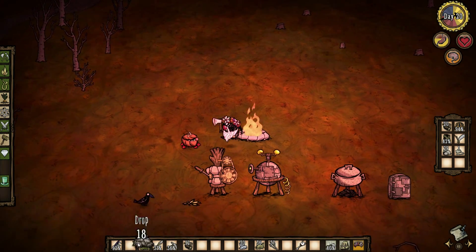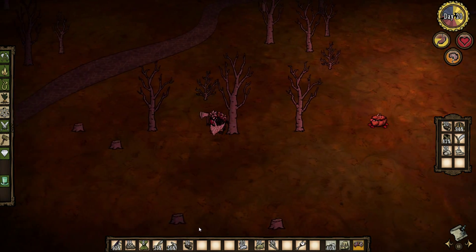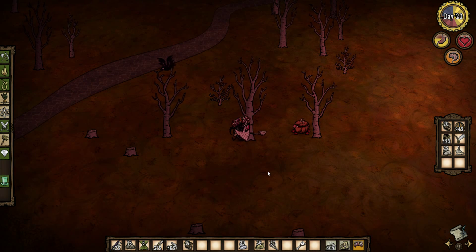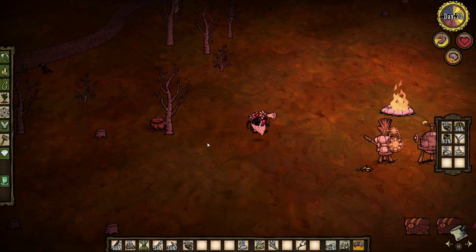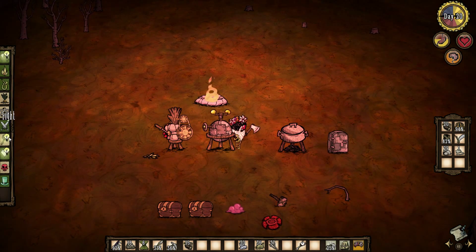The reason I want to make a boomerang is because it will help us in the Mac Tusk battle, but I would also like to kill a couple of crows before they disappear for the winter. We need some black feathers to make some sleep darts, which will again help us in the Mac Tusk battle.